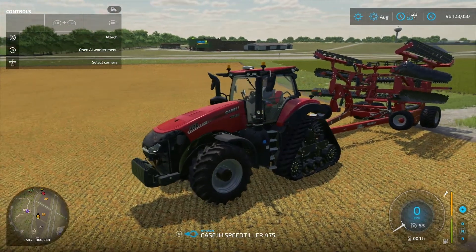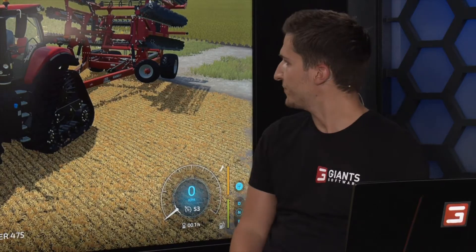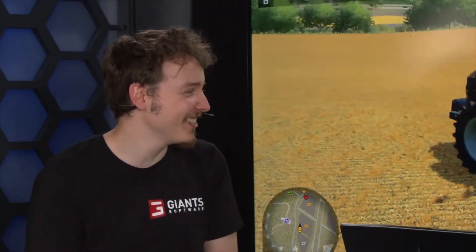Now let's enter the Case Magnum — it's a new tractor we already showed on some screenshots. It's a brand new Magnum series with the 400. You also see the crawlers, which we had in FS19 with the Platinum add-on, that are now fully three-dimensional. We introduced that with the CLAAS DLC and now it's on basically all vehicles. Drive and you can see it's three-dimensional and moving really pretty.